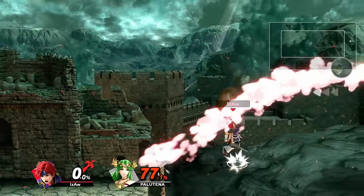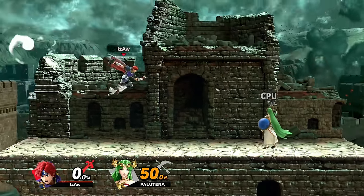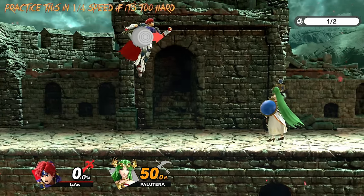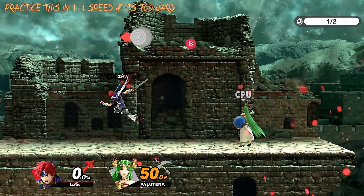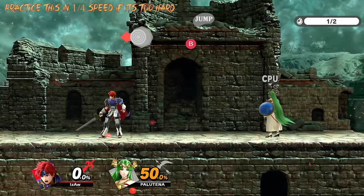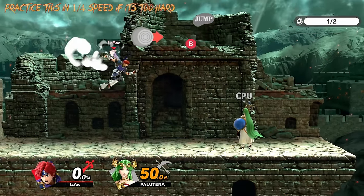Here's how you execute the B-reverse. You always start by full hopping to the left or right. So if you're dashing towards the right direction and full hop, then all you have to do is keep holding right, press B, then immediately flick the control stick to the other direction a few frames after. So it's basically: jump forward, press B, and then as quickly as possible tap to the other direction. Or you jump forward, press side B behind you, then tap to the other direction.